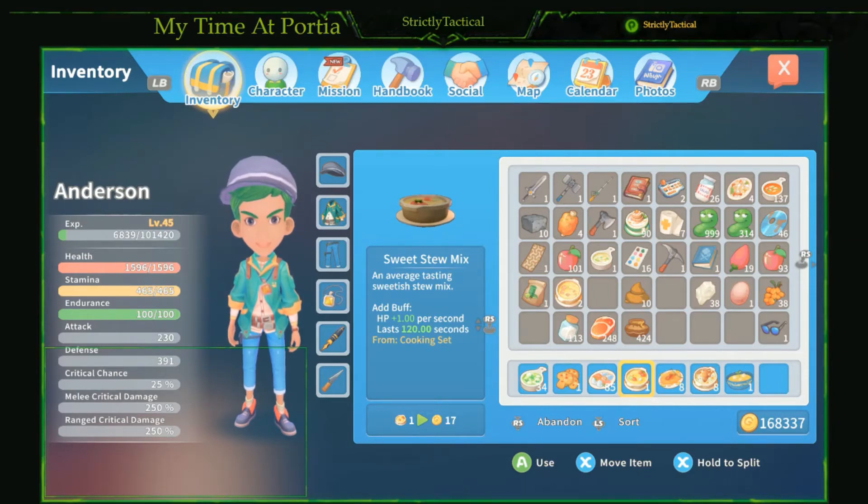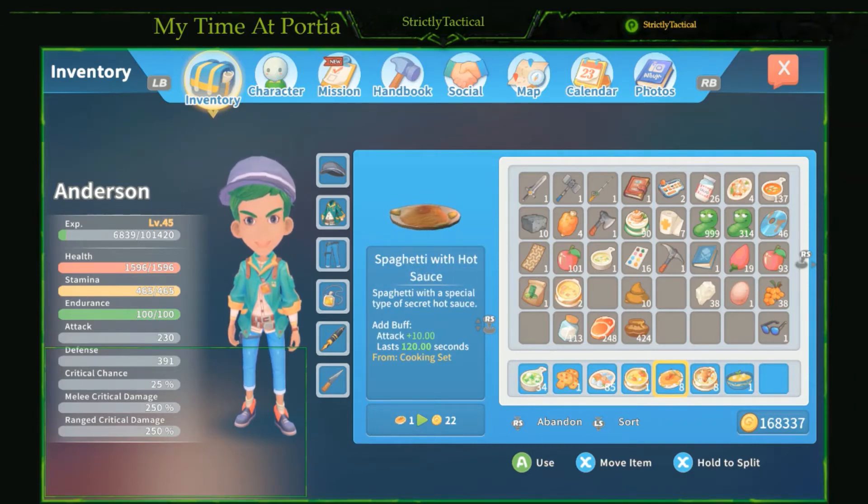Next is the supremely spicy spaghetti. I don't have it made right now, but this will bring your attack up by 45 for 120 seconds — amazing. You need two chili peppers, one mustard, one flour, and one lobster meat. The problem is that getting mustard can be hard if you're not far in the game, because you actually need the harbor shop, which I don't have unlocked right now.